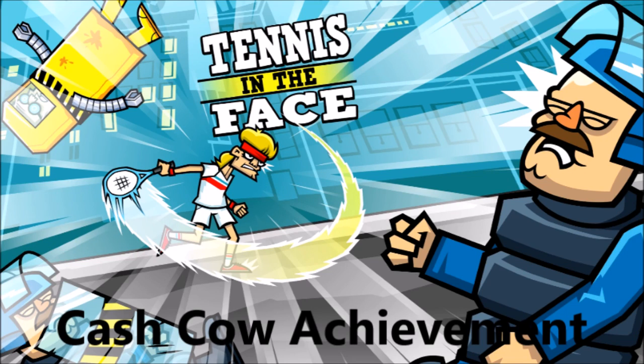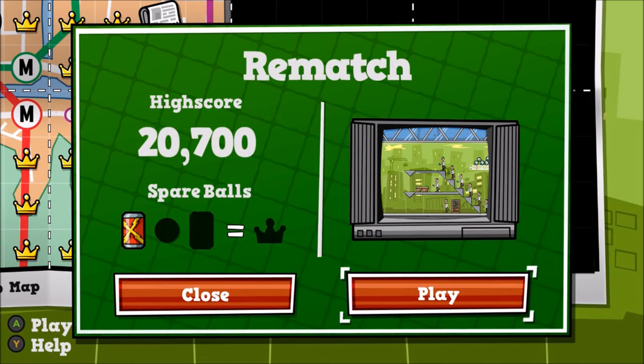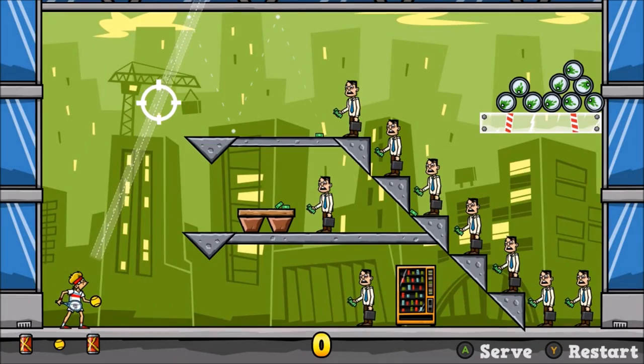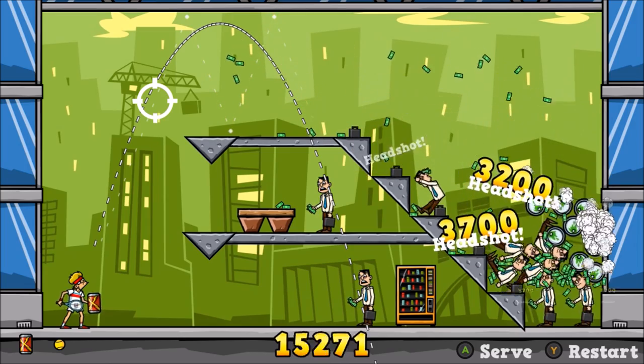What's up guys, Bills here from Achievement Land, and I'm here with Tennis in the Face with an achievement guide for Cash Cow. Once you get to this area where you go against the guys with the briefcases, there's a couple different levels you can do this in, but I found it to be the easiest in this level. There's a bunch of guys here on the staircases, so there's a bunch of briefcases to hit.